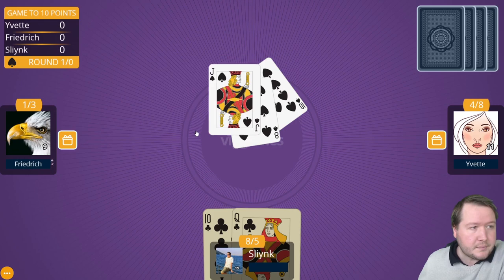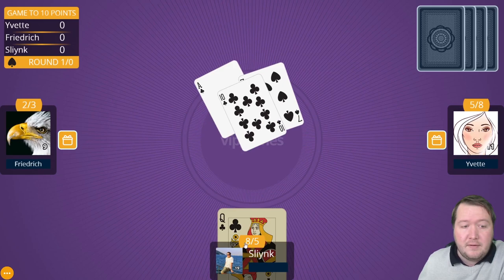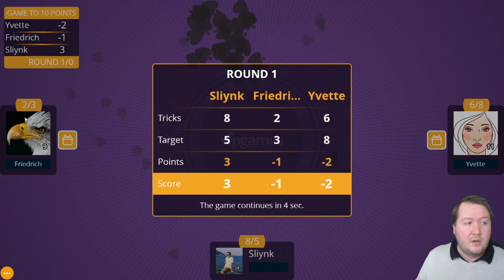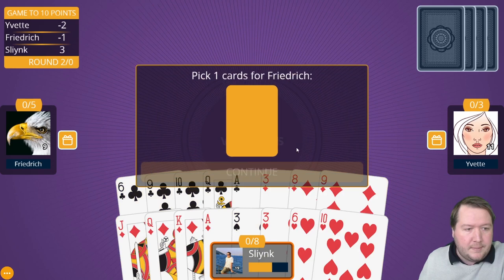They're now leading spades and I have to follow. At the end of the round I got eight tricks when I was only targeting five — so I'm positive three. One opponent was two under and the other was one under. Next round I'll get to take cards off them: one card from one player and two from the other.